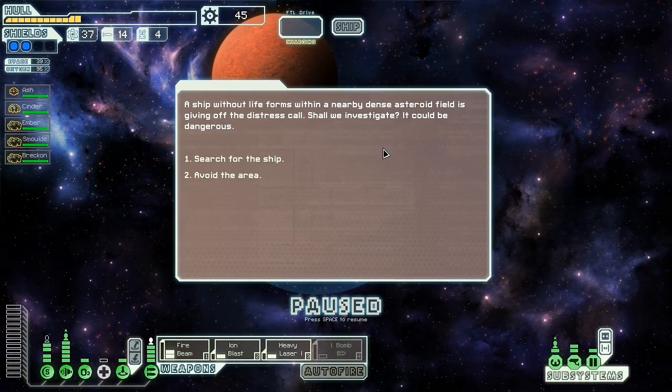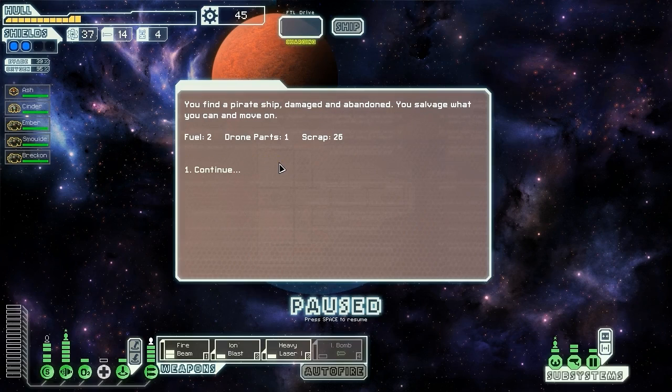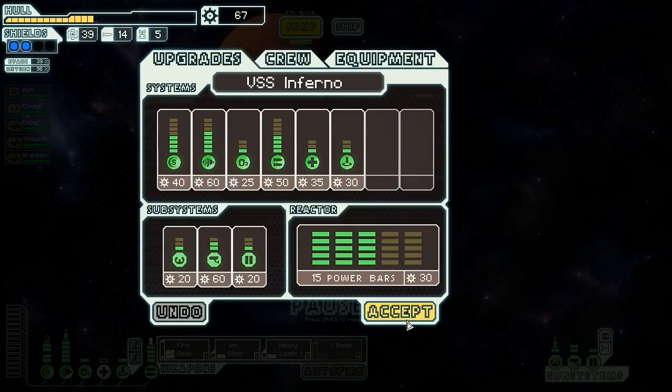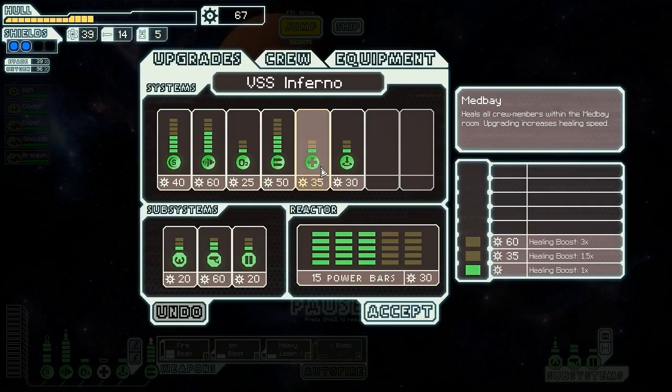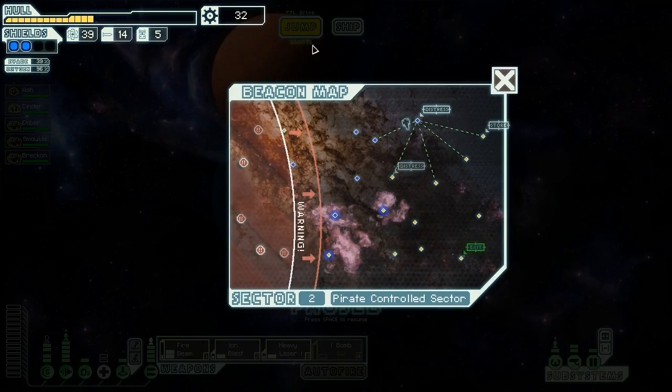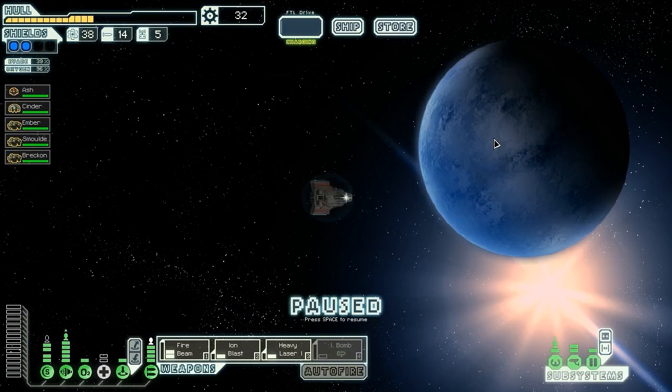We search a distress call from a ship in a dense asteroid field and find a damaged, abandoned pirate ship instead of a crystal crew pod. We salvage 2 fuel, a drone part, and 26 scrap plus a nice bit of extra hull. At a nearby beacon we find what turns out to be honest merchants. They're selling crew, stealth weapons, and another automated reloader. We sell our repair arm and buy a second automated reloader — a 30% cooldown reduction is ridiculously good — making this already powerful ship even faster at cycling weapons.